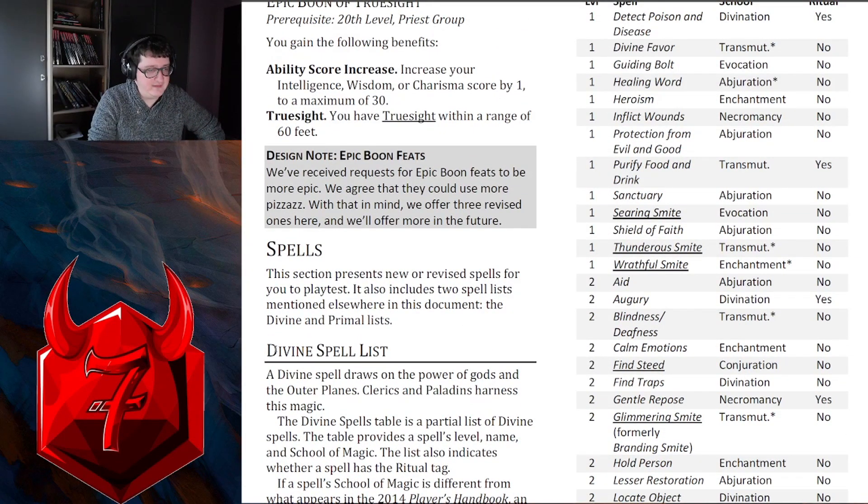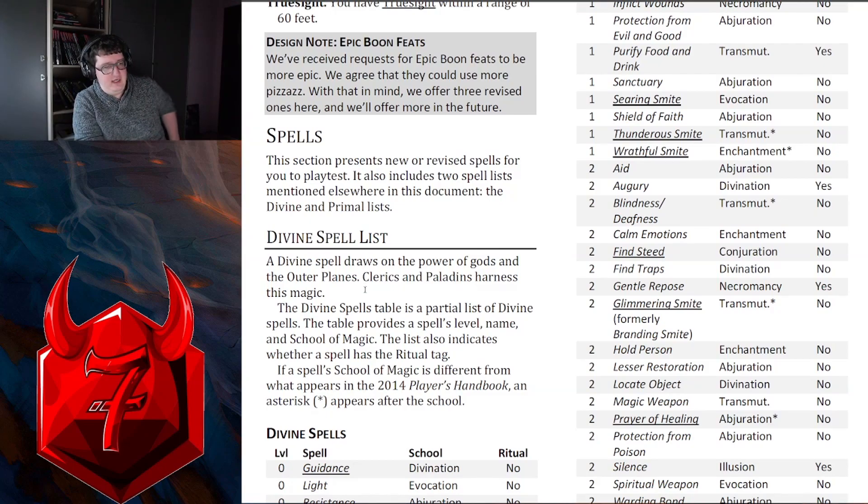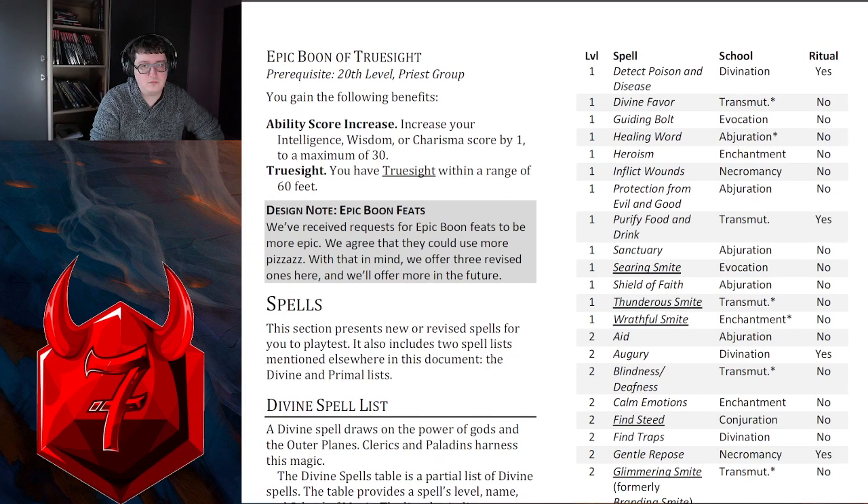Spells: this section presents new or revised spells for you to playtest. It also includes two spell lists mentioned elsewhere in this document: the Divine and Primal lists. A Divine spell draws on the power of gods in the Outer Planes - Clerics and Paladins harness this magic. Artificers are probably Arcane, Bard is Arcane, Warlock is Arcane, Wizard is Arcane, Sorcerer is Arcane.